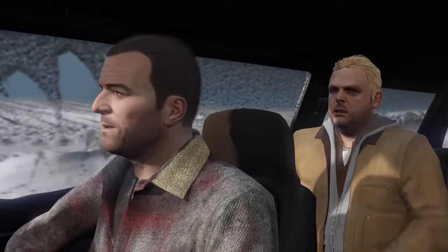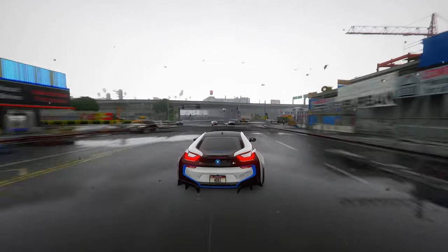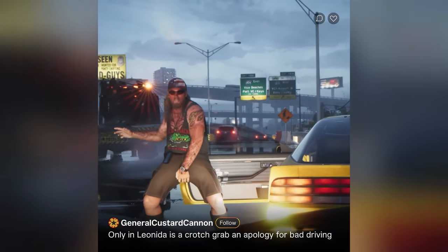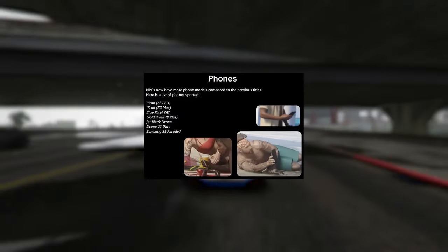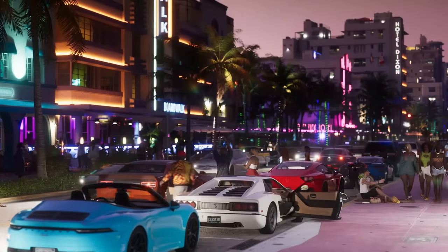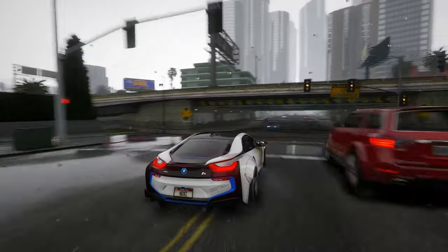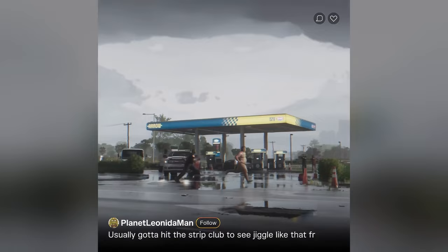Shifting gears to how NPCs will integrate with social media — not only will NPCs exhibit more lifelike behaviors and interactions with their surroundings, but they'll also engage with social media platforms, a novel addition to GTA 6. NPCs will be equipped with various phone models with fully functional cameras and displays, an improvement over GTA V. In a scene from the trailer set on Ocean Drive, an NPC can be observed capturing photos or videos with their phone, with the displayed imagery accurately reflecting the NPC's point of view, suggesting the possibility for NPCs to record and share in-game content on virtual social media platforms.